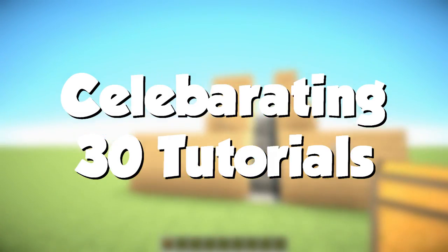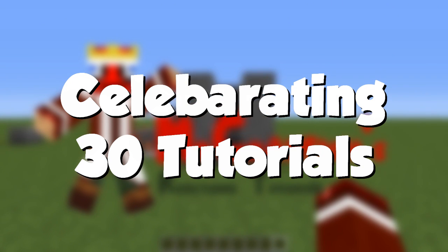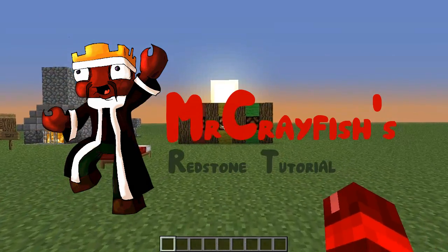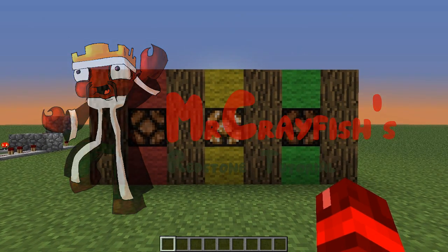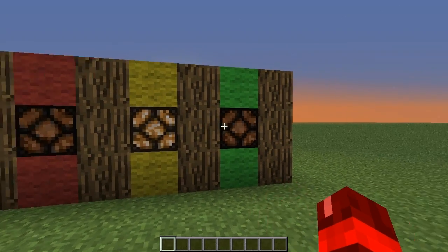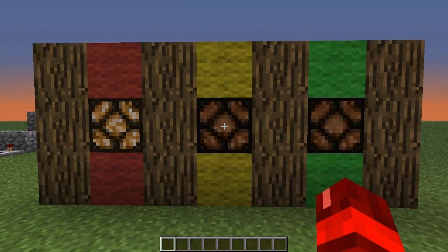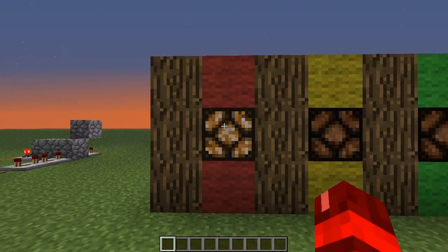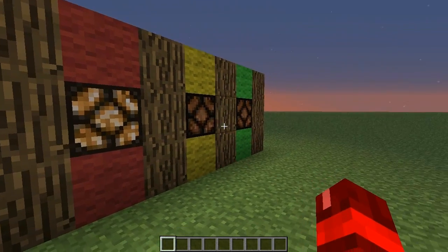Hey guys, this is Mr. Crayfish and welcome back. Today I'm going to be teaching you how to build this mob safety indicator. What this does is indicate whether or not it is safe to go outside. When it's on green it means that it's safe to go out there. When it's on yellow it means that there are either mobs starting to spawn or they are dying because of sunlight. And when it's on red it means that it is not safe out there and you could possibly die if you went outside.